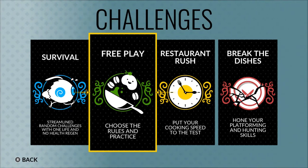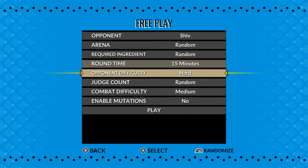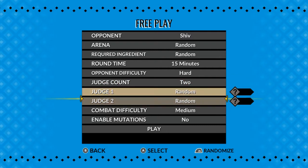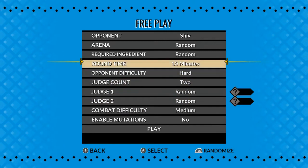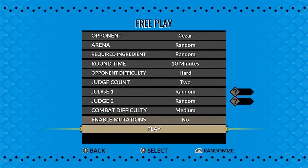Alright adventurers, welcome back to All Play. We're here with more Battle Shepard game, gonna do free play one more time. Let's get a good mix this time - two random judges, we're going to ten minutes. We gotta randomize our opponent - no idea who we're fighting today. As always, if you're interested in the full playthrough, check the description below for the playlist.